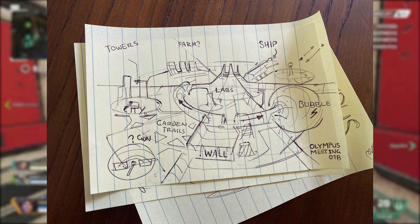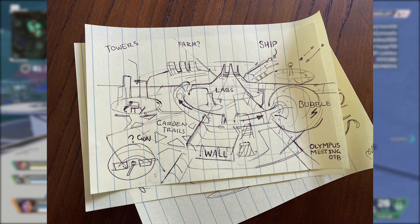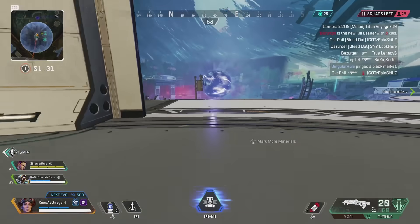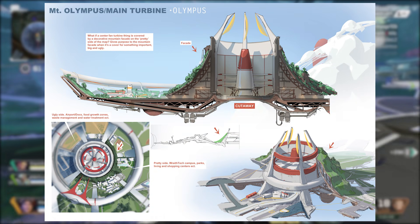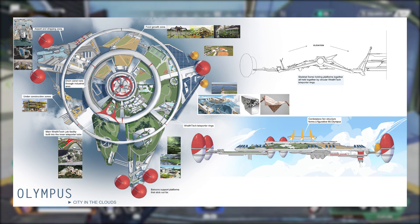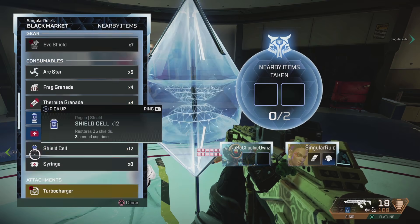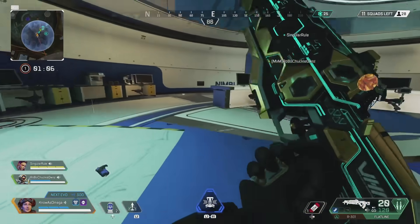This sketch came before they even put anything into computers. Heath also gave us some other Olympus concepts that, according to Jason McCord, were critical in Olympus finding its visual identity. He also said these concepts were printed out and pasted all over the office wall at Respawn for many months. So these design ideas that Heath came up with were apparently essential for Olympus being put together and all of those different locations flowing as one individual map.